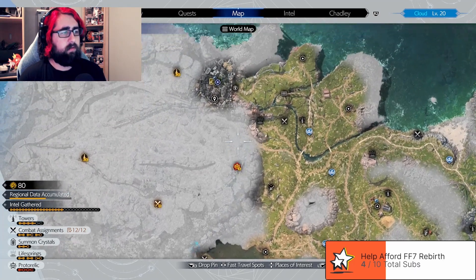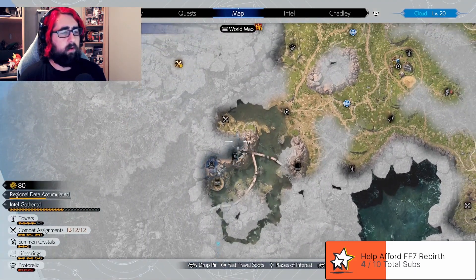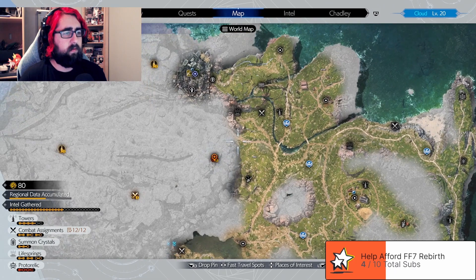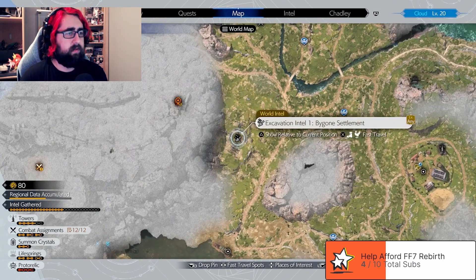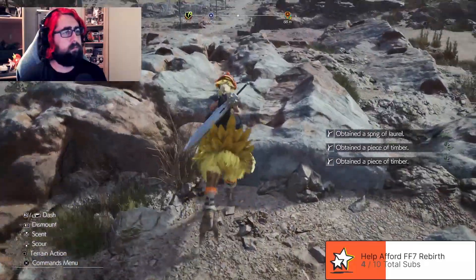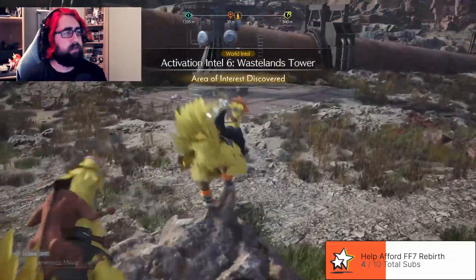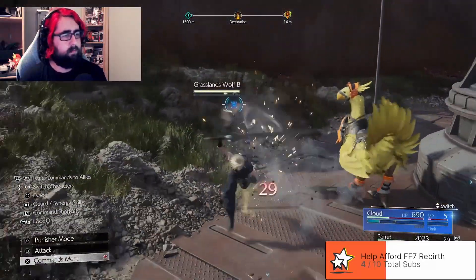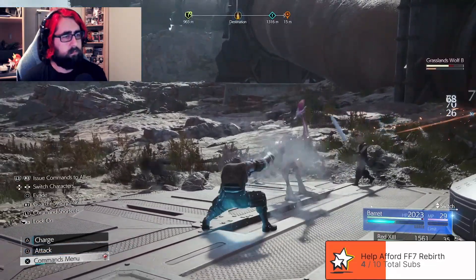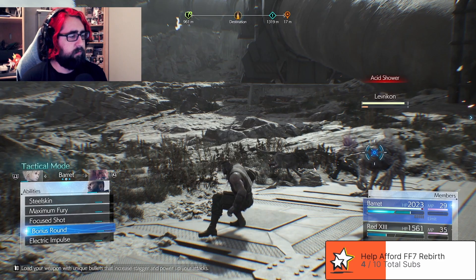We're up to the grasslands. All up there. I guess we could go to the Pipeline Management Facility. Looks like this is the best place. Over here — Activation Intel 6. Let's actually read what this ability does: load your weapon with unique bullets that increase stagger and power up your attacks. That's good.